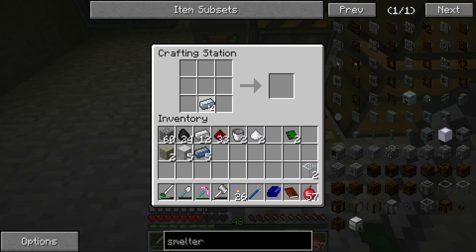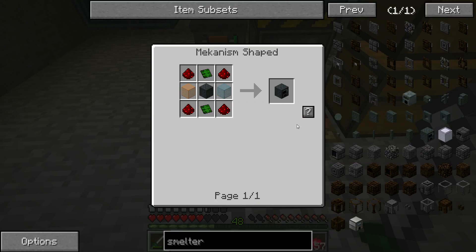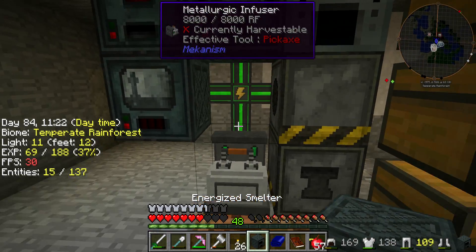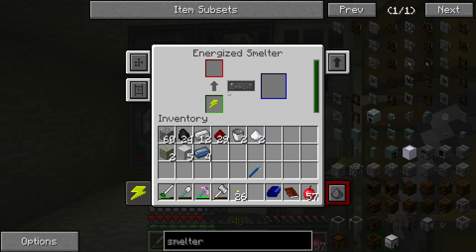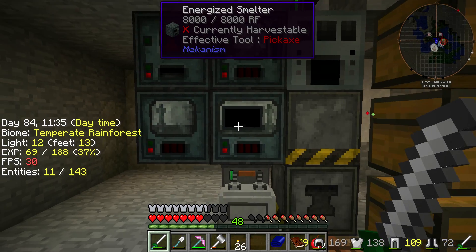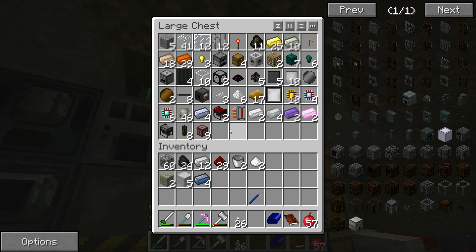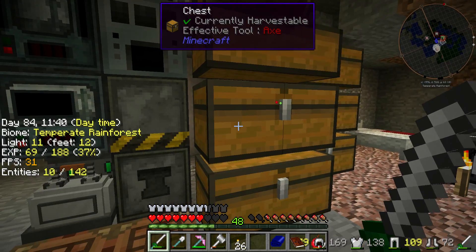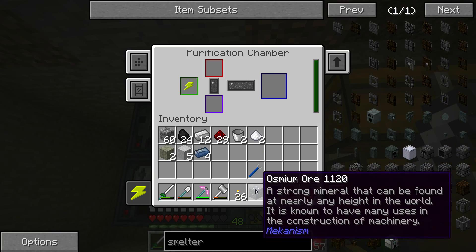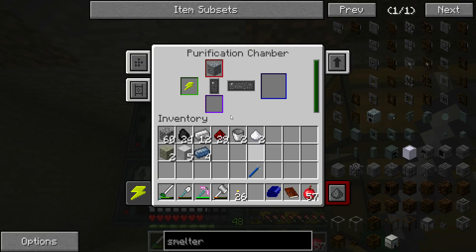Excellent, that should be everything that we need. Configure input, no output. Let's grab something — maybe some more osmium, one more osmium. Chuck you in there.